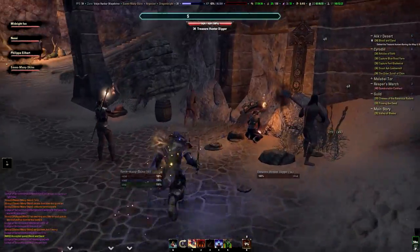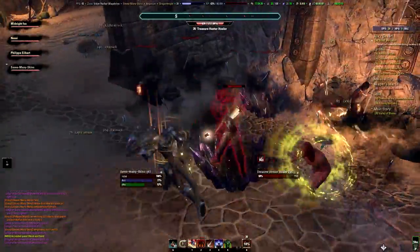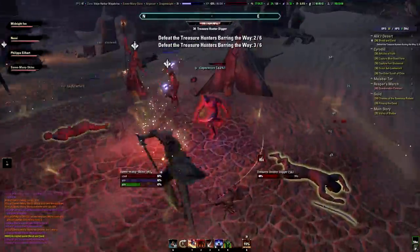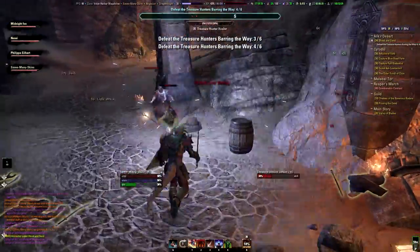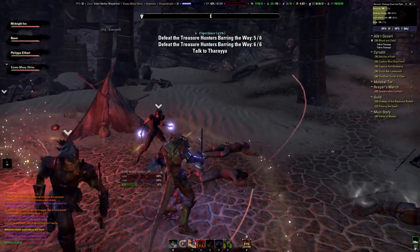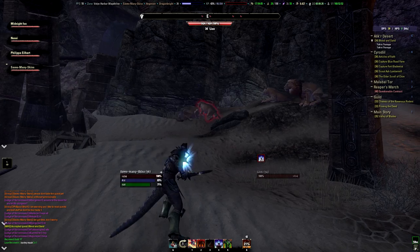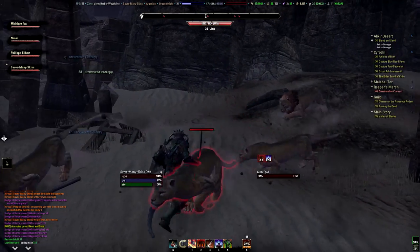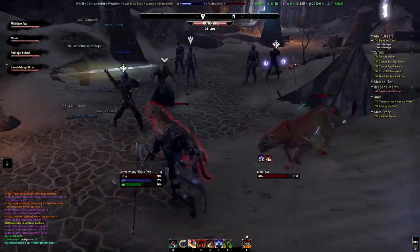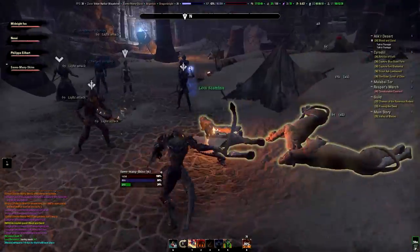Hello everybody and welcome to yet another video. Today we are playing Wohlenfell, a Dwarven Ruin or Excavation Site. It is an instance designed for people between level 35 and 36. Besides a lot of sand you will also see the inside of a Dwarven Ruin. What I really like about this instance is the fact that they have put lions in here — I like lions. It's a nice change because otherwise you are just killing humanoids all day long.